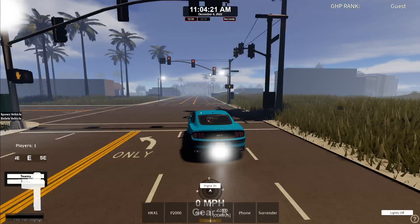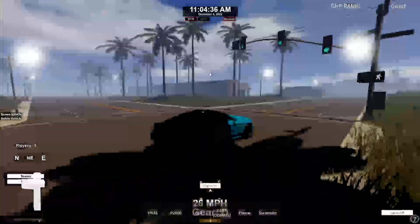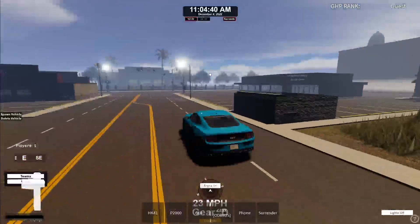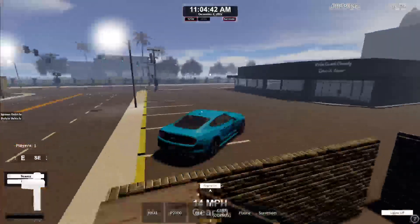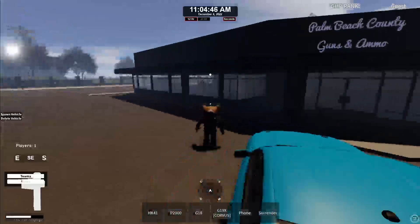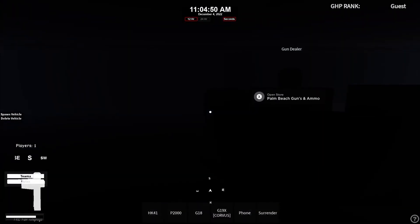Let's see if the stoplights actually work — always a big thing that a game needs. It actually changed. That did not take as long as I expected it to. So you can see that there's many buildings around. This is the Palm Beach Country guns and ammo. Can we go in? Yes, we can. It's a little bit dark.